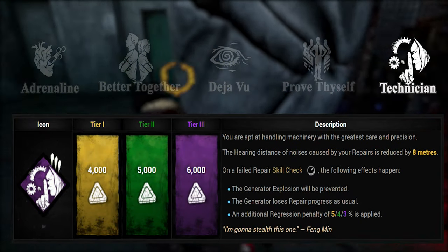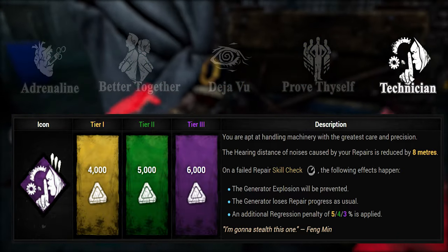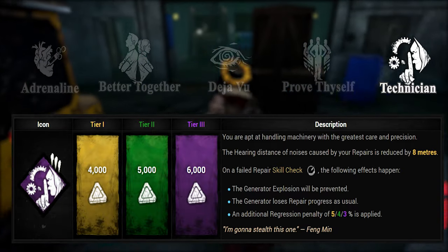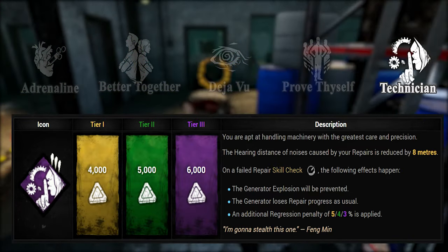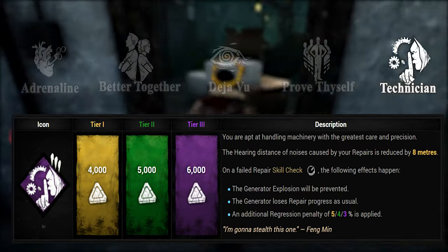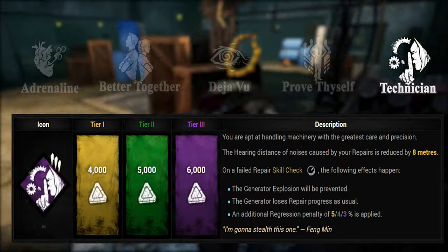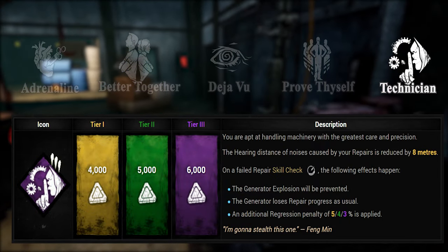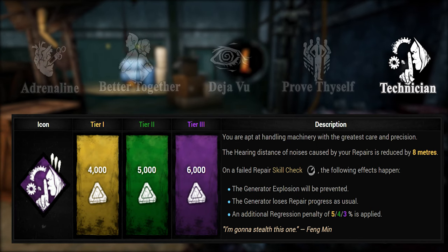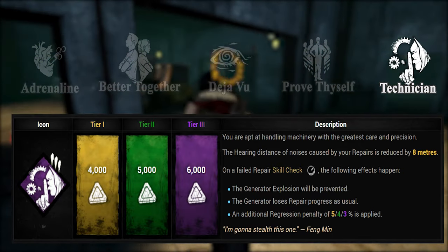Technician is a really good perk for starters and stealthy players that want to sneak generators in high-pressure situations. Usually the killer can hear the sound of a survivor repairing a generator from a distance of 20 meters. Technician will almost cut it in half — down to 12 meters. Additionally, when you would miss a skill check, the explosion of a gen will be prevented and you will lose an extra amount of progress instead. This is really great for beginners to practice and can even be great to sneak gens in high-pressure situations where the killer might be prone to mistakes.